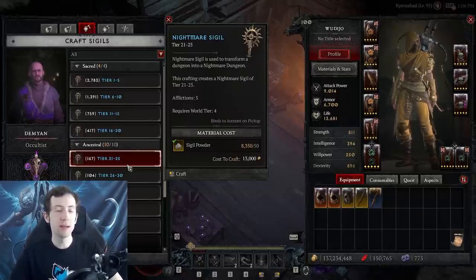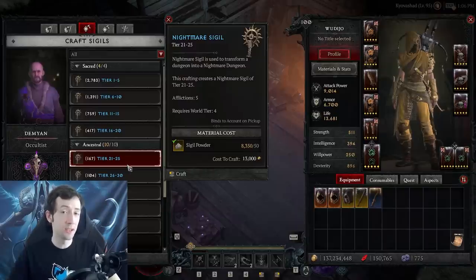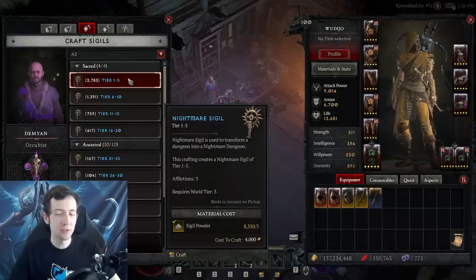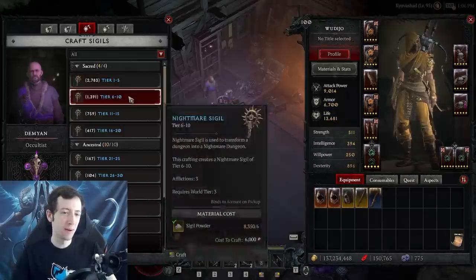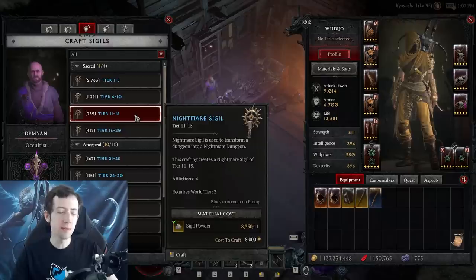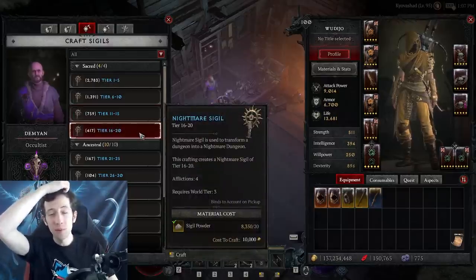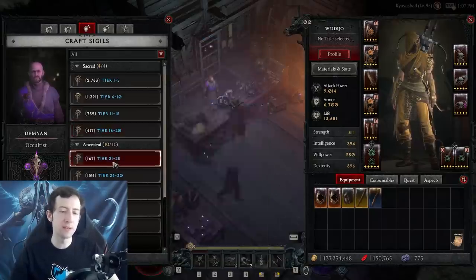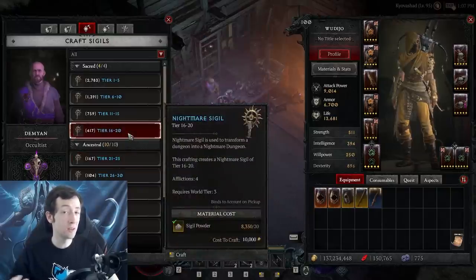It's also just much more worth it doing those Nightmare dungeons at a higher tier. If you want to level glyphs on a character, you can probably completely forget about anything below tier 10. Doing something like tier 11 to 15 or 16 to 20 is probably all right if you don't feel ready for Torment difficulty. Those higher Nightmare sigils are also more difficult because they have more affixes.